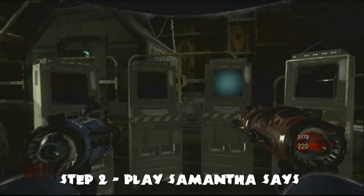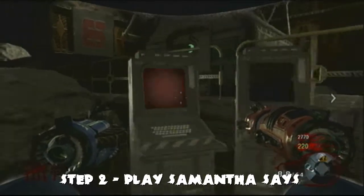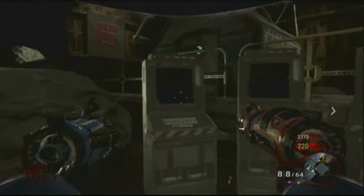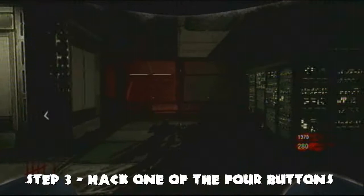Step two: head to the spawn area. It's going to be these four computers. We've probably all played Simon Says — this is Samantha Says. Just play it on these computers, and when you're done the screens will flash green. Then head to the labs for the next step.